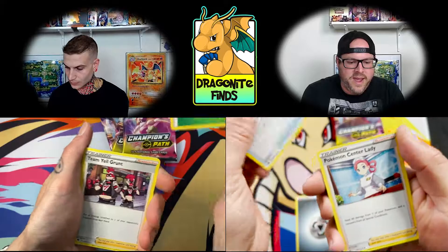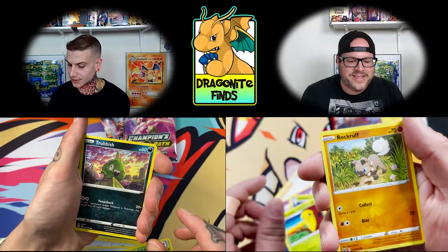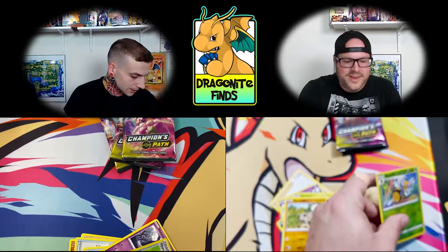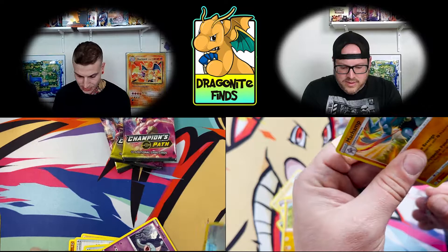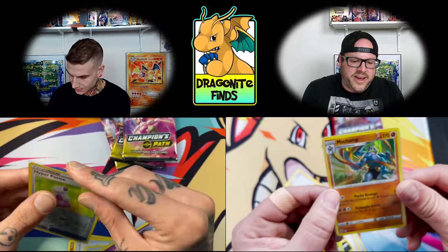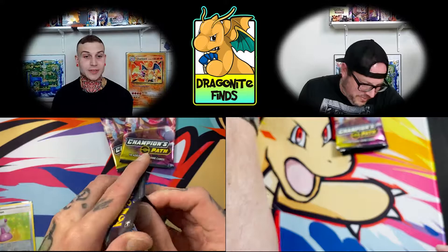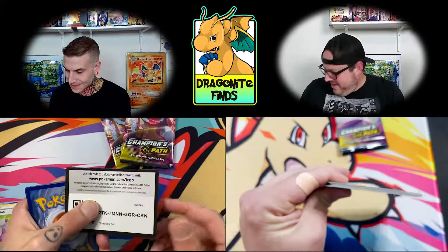First pack magic — can we get anything? Energy. There's a choke. Two Kakunas in a row — maybe that's a sign. Oh, a Machamp holo! I got the Hatterene out of the Hatterene V-box. So there is a holo in every pack, of course. Everything shiny goes into a sleeve. Not too special but we'll take it. Reverse holo Machamp — you got to respect the working out.